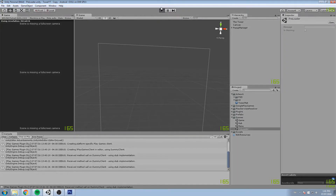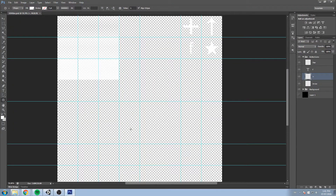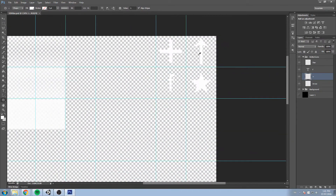Hey, what is up guys? Today is a really big episode. We start replacing pretty much everything all around with our new UI Atlas things. We only create four new icons, but we have a lot of things to do, and here they are.